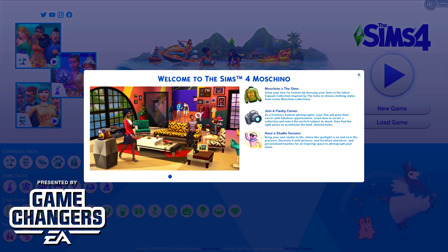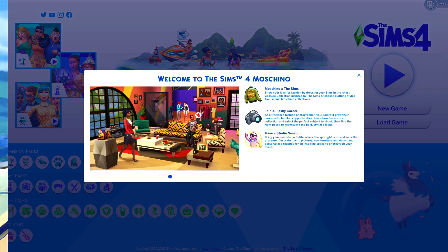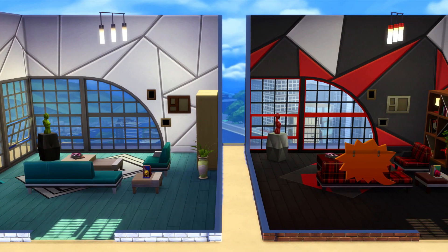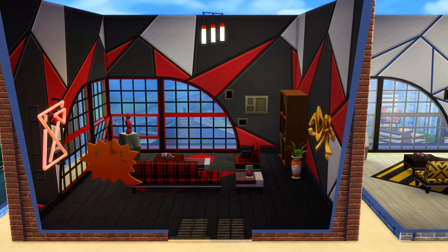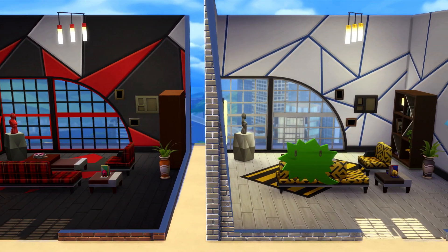So we are going to be checking out every single item, every single swatch of Build and Buy and Create a Sim. I also will be adding some gameplay later today as well, and Build and Buy will be coming as well. So first thing that we are checking out is the new pre-made rooms that are available over in the build mode.